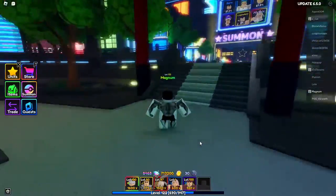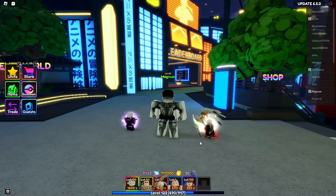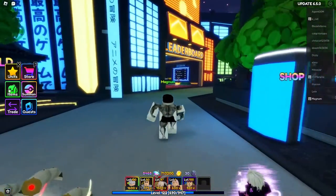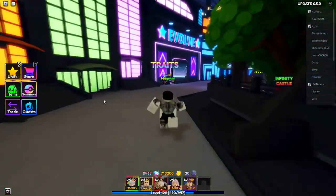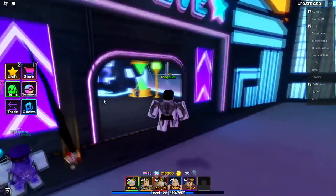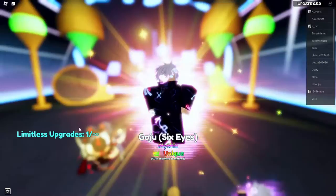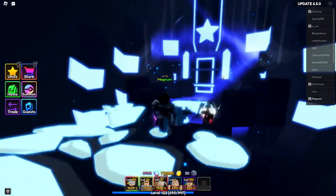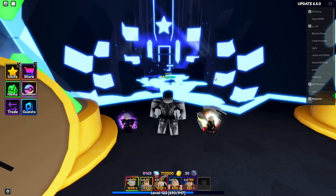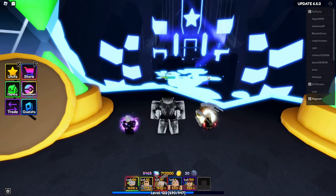It is a bit grindy and quite RNG-heavy, just to warn you. You also need 40 of the talismans — I don't have any since I've been leveling up my Yuta. Beyond that, you need the talismans plus the six eyes from Gojo to evolve him into this unit — look at him, he's beautiful. You get Limitless upgrades by giving him more eyes; you can do this an infinite number of times, but the cost doubles every time, so it gets harder over time.